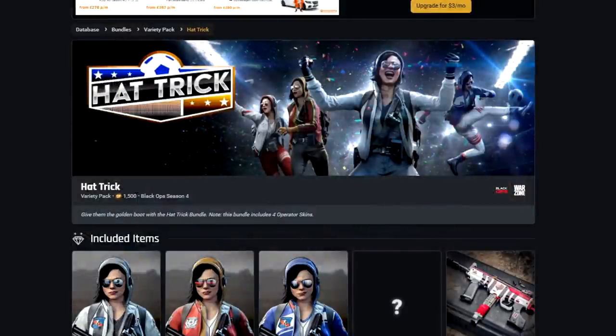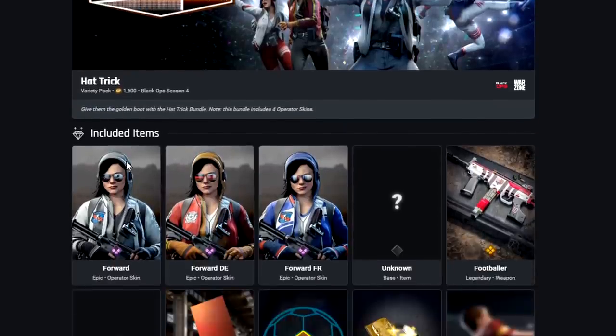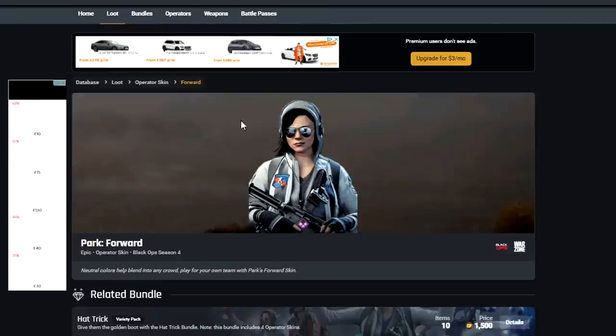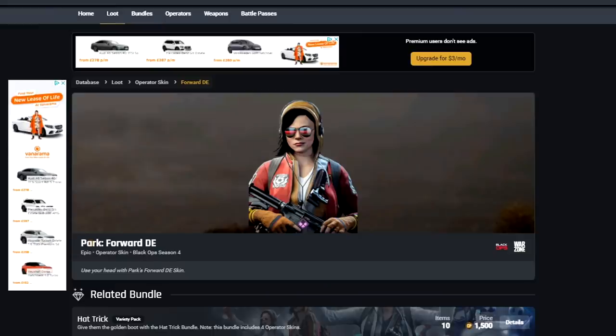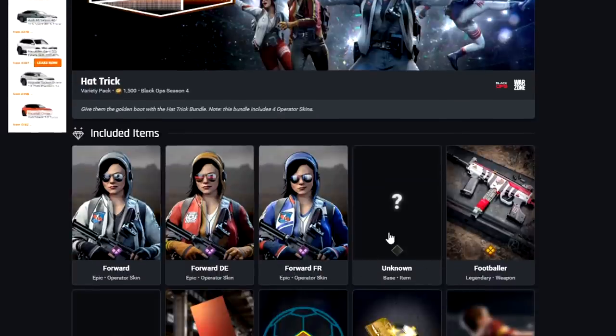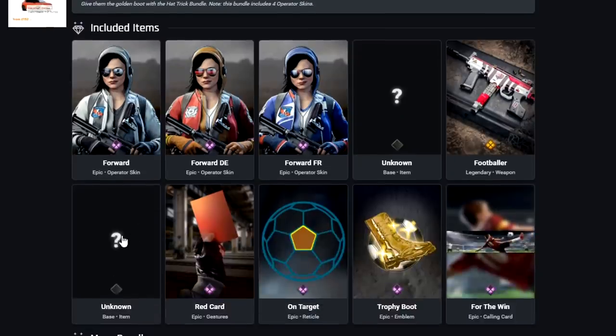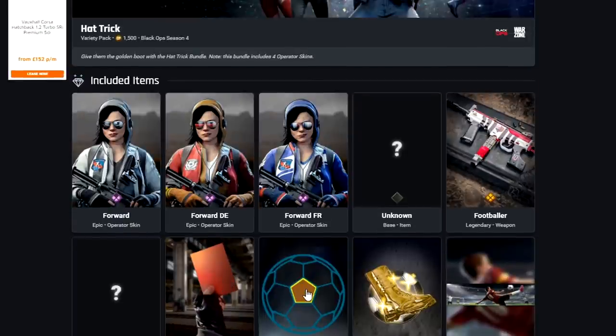Here we go — Hat Trick bundle for 1,500 COD points. We've got three Hat Trick skins for Park, which I'm sure a lot of people will be happy about. With the Euros football going on right now, this is themed around that: the regular Forward, Forward DE, and Forward FR skins. Let me know in the comments if you're watching the Euros — it's coming home, by the way. We also have an Unknown item, the Footballer blueprint for the LC10, a Red Card gesture, the On-Target Reticle, the Trophy Boot Emblem, and the For the Win Calling Card.